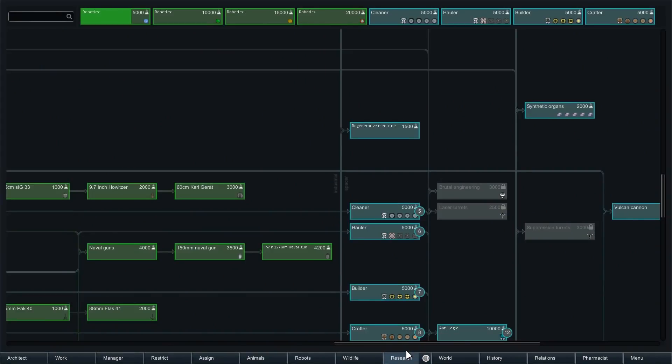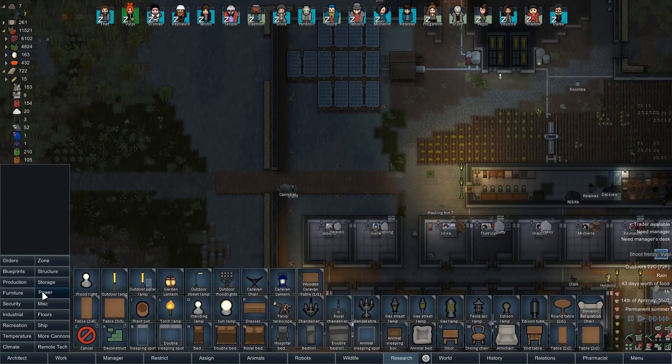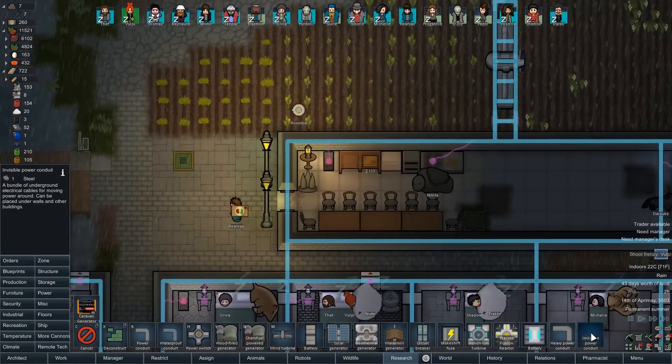About that research tab - it took literally two minutes and forty seconds, timed with a stopwatch, for the screen to load when I first started up the game. One of these days I'm gonna get fed up with it and record myself loading it. Also, a caravan generator is now a thing, and we can build invisible conduits.